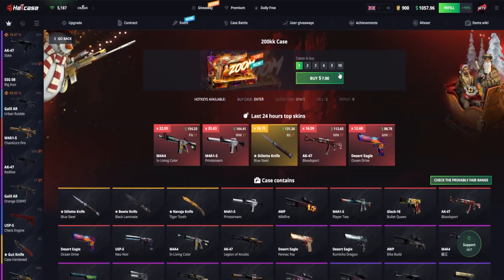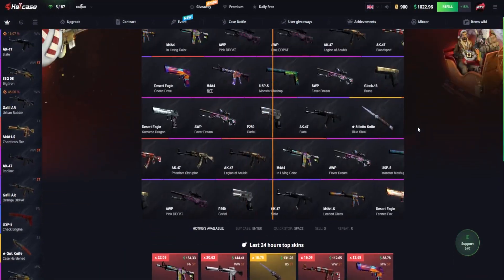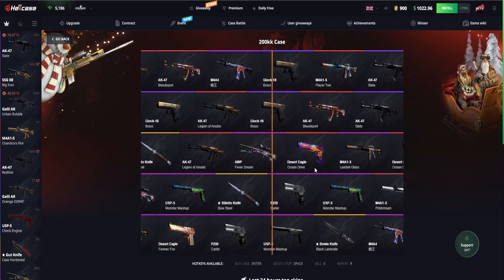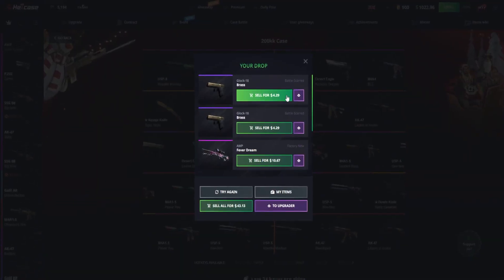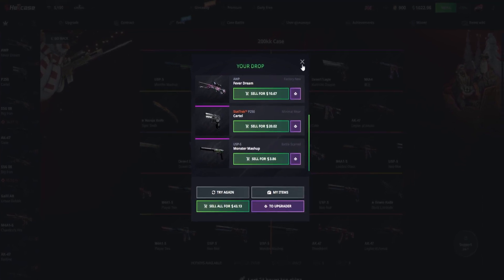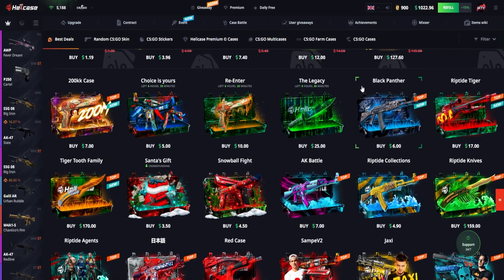There's new cases on the site — let's test them out. The 200k case, 5 of those at $35. Let's see what we get — try the more expensive ones today. That Deagle is nice. We got $43 back — we got a StatTrak P250 Cartel etc. The cases were $35 and we got $43 back, so there's our first bit of profit, which is looking very very good.